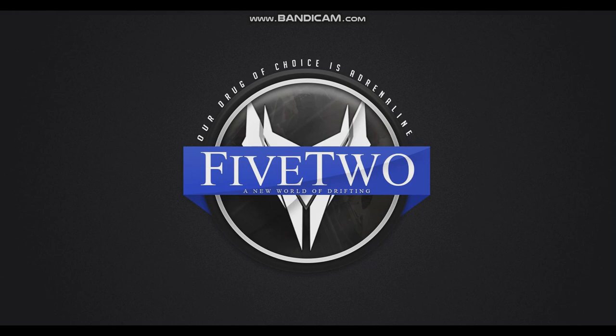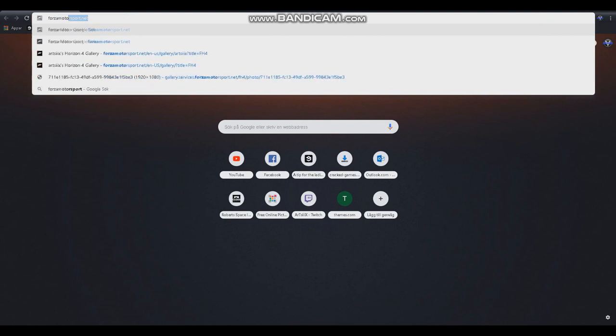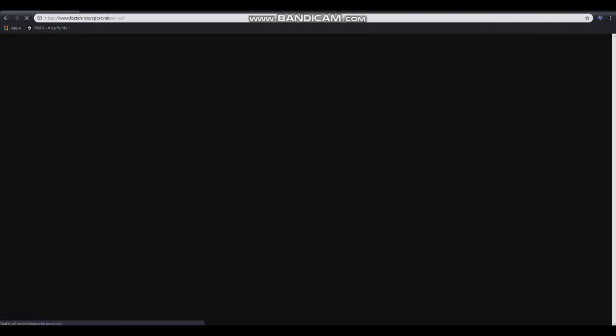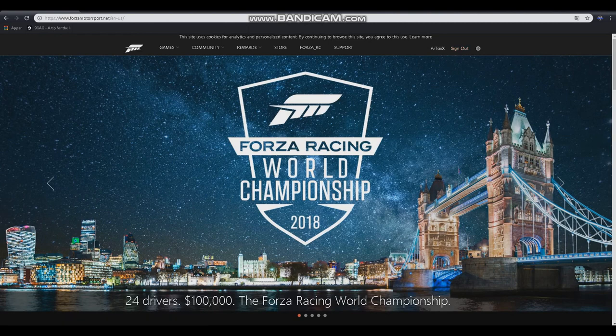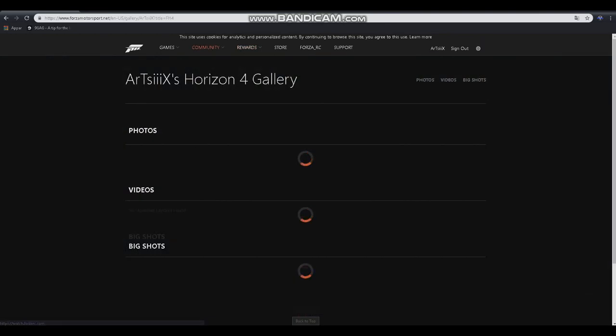Now I'm going to show you where you can find the picture you just took in Forza Horizon 4. Basically, open up your web browser and type in ForzaMotorsport.net and hit enter. Once you come here you're going to have to log in using your Xbox Live account. Once you've done that you'll be on this page. Go to Community, then Gallery, which will open your gallery. It's loading a little bit for me, which is kind of odd and annoying.